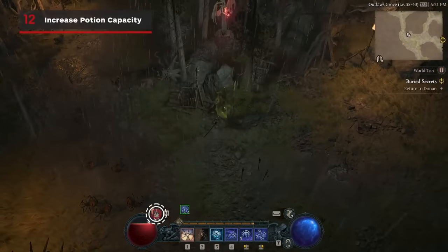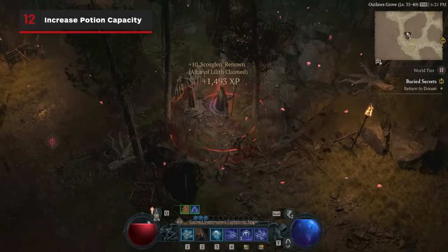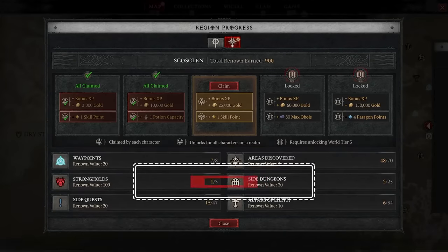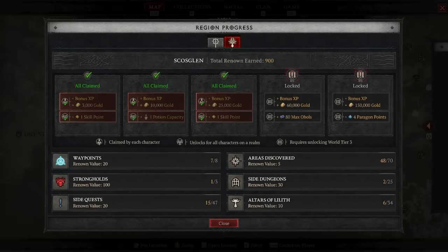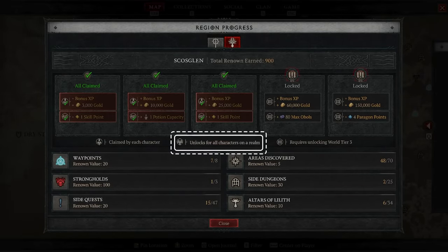You can increase the amount of total potions that you can carry by increasing your level of renown in a given area, like the Fractured Peaks for example. Completing side quests, dungeons, strongholds, and exploring the map all contribute to your renown level for a given area, and when you pass certain thresholds you'll receive rewards like skill points, gold, or potion capacity upgrades. Some of these upgrades are also account-wide, meaning other characters that you start will immediately have these benefits as well.